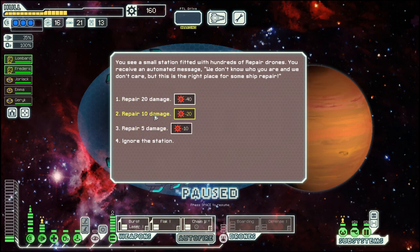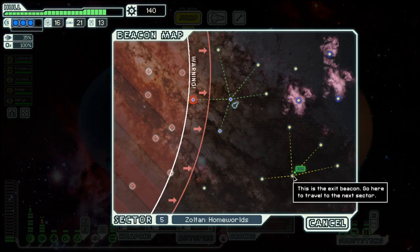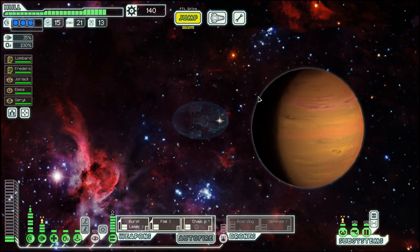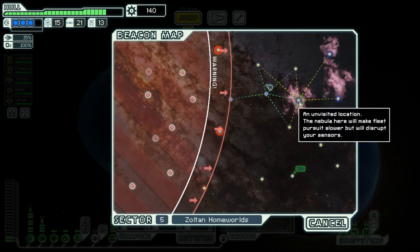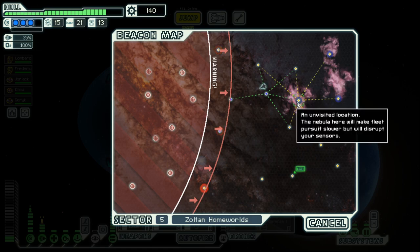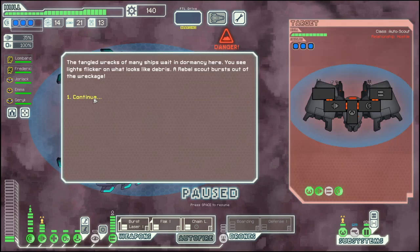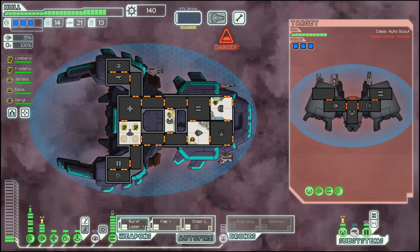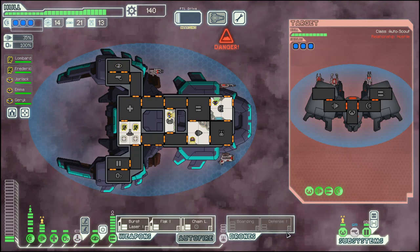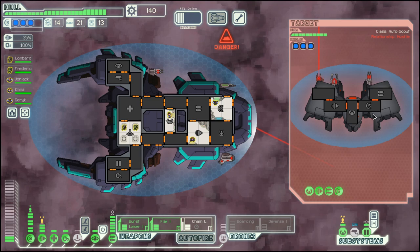Let's repair 10 damage - that's a good deal. Let's come over here, then maybe we can do some nebula jumps. Automate the ship here - three shields. Well, we have to destroy this one anyway, but I think we should be good on the whole.